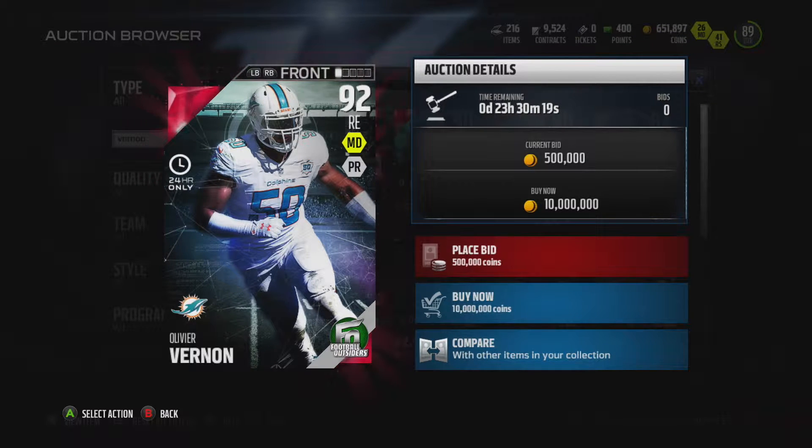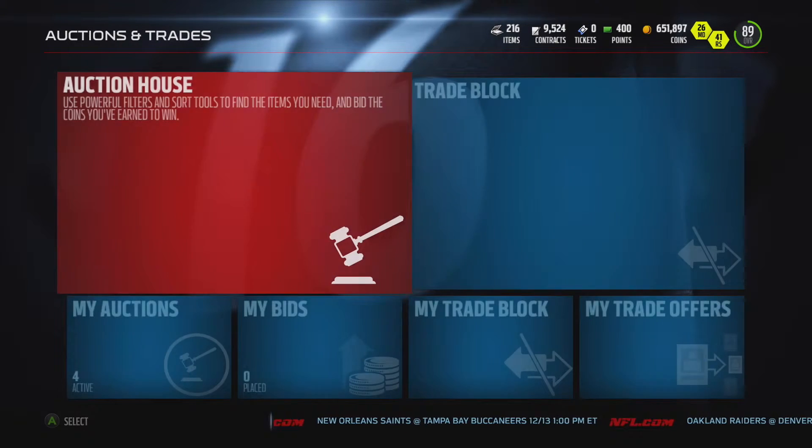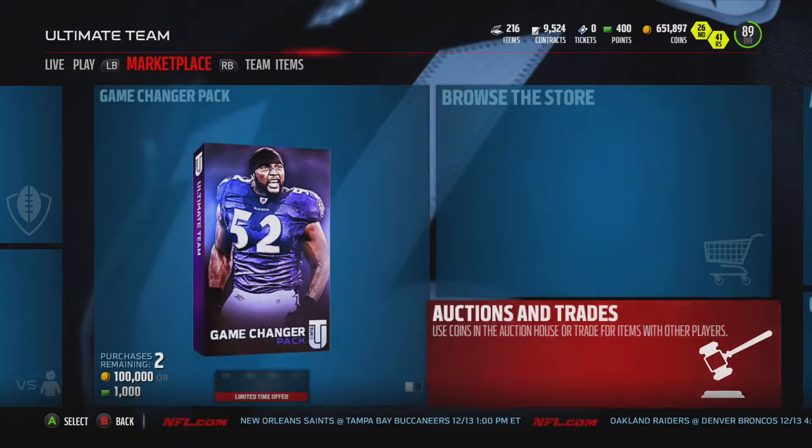The other Football Outsiders are Carson Palmer, elite, 88 overall; Stephon Anthony, 82 overall, middle linebacker for the Saints; Mike Remmers, the right tackle for the Panthers, has a gold card; and Darren Sproles has an 86 overall elite card.